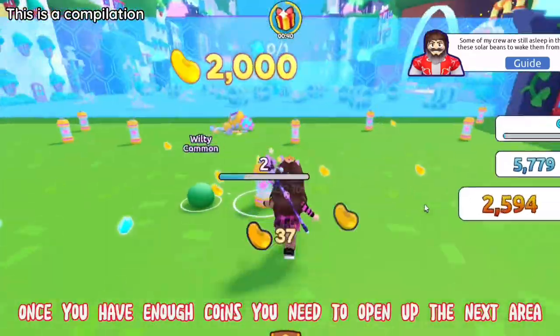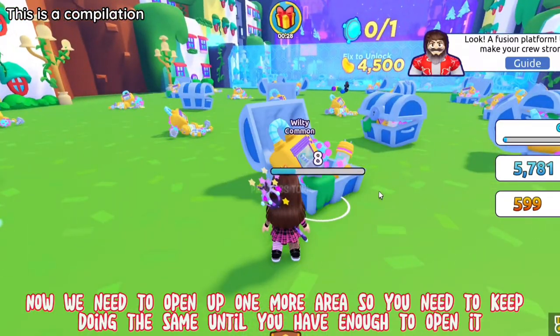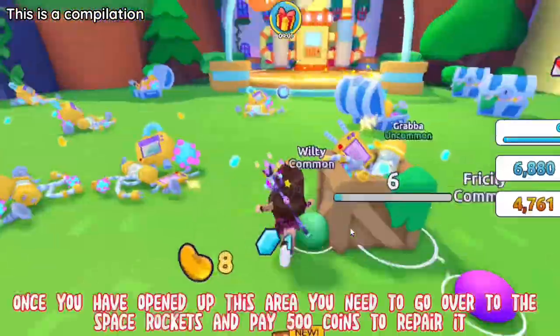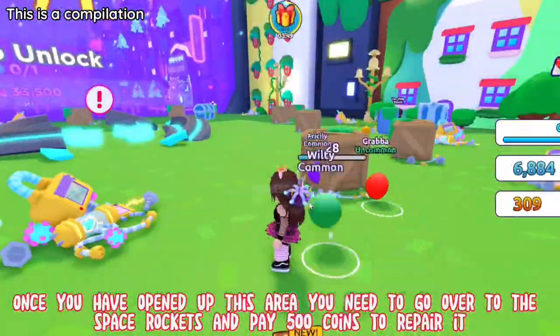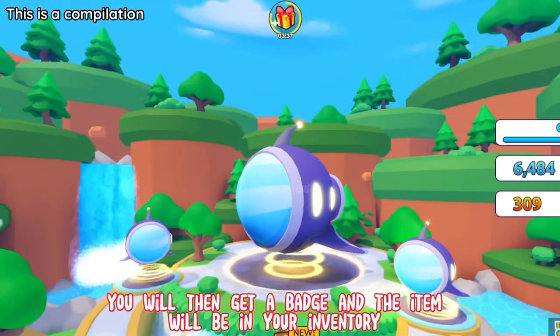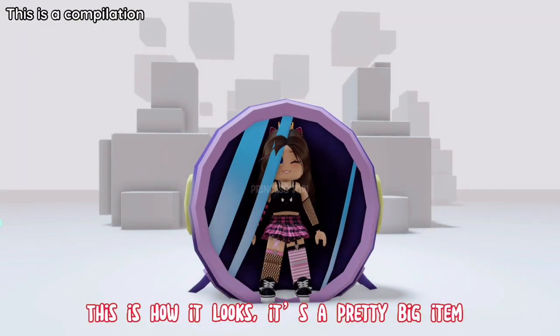Once you have enough coins you need to open up the next area. Now we need to open up one more area, so you need to keep doing the same until you have enough to open it. Once you have opened up this area you need to go over to the space rockets and pay 500 coins to repair it. You will then get a badge and the item will be in your inventory. This is how it looks. It's a pretty big item.